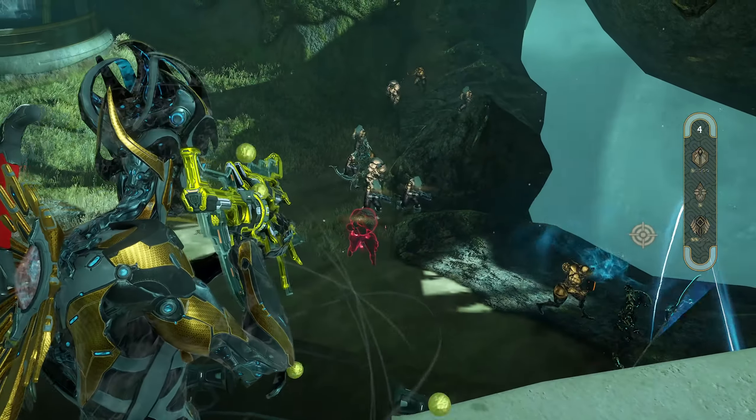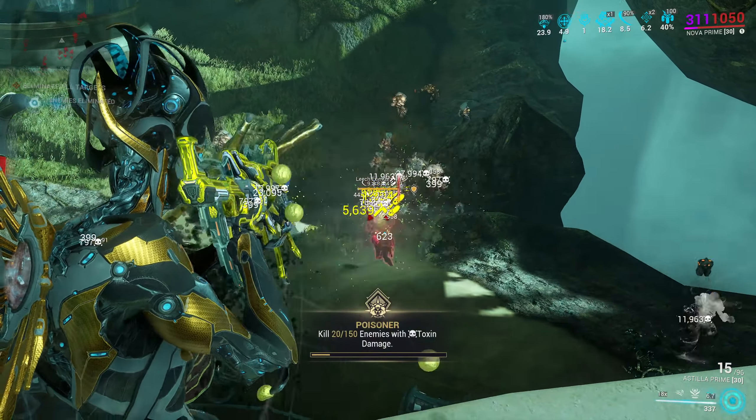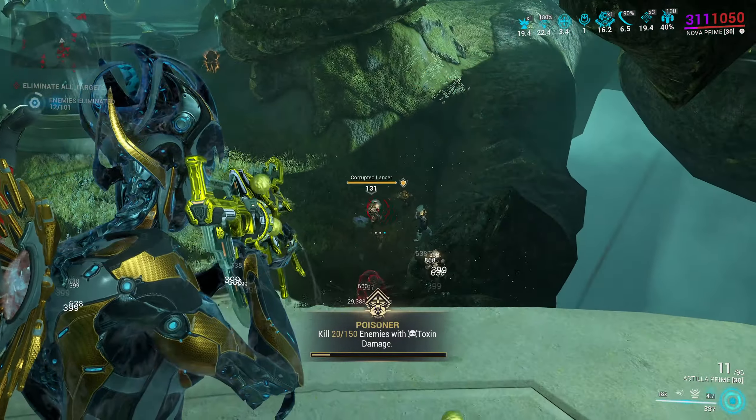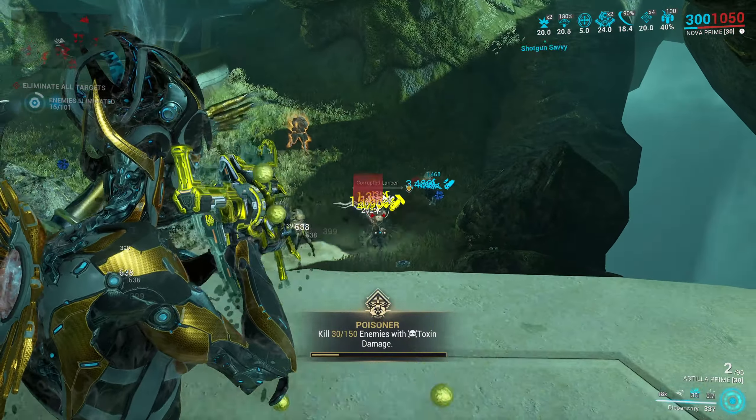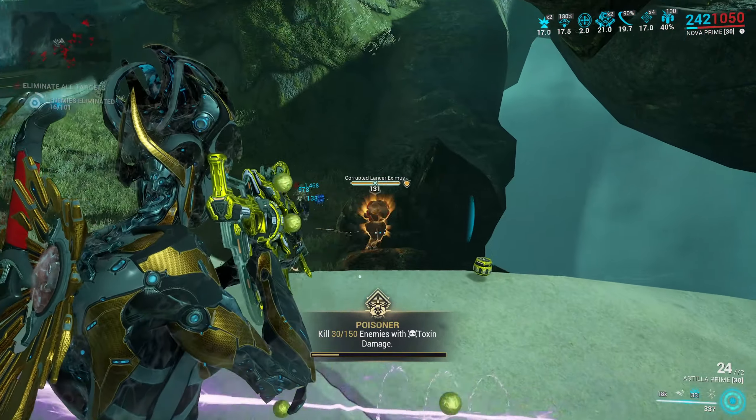Circuit as a game mode can best be described as Sanctuary meeting bounties. We have random zones like in Sanctuary, but objectives rotate and it's not just a forced spam exterminate — we also have Survival, Excavation, Void Flood, and Defense.